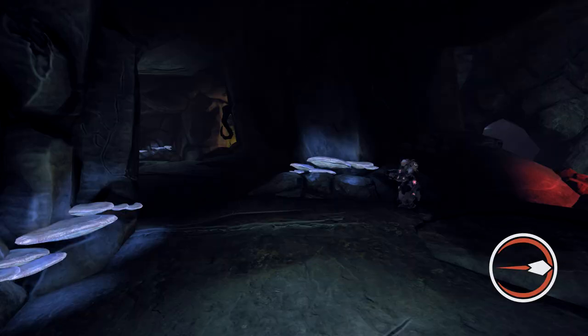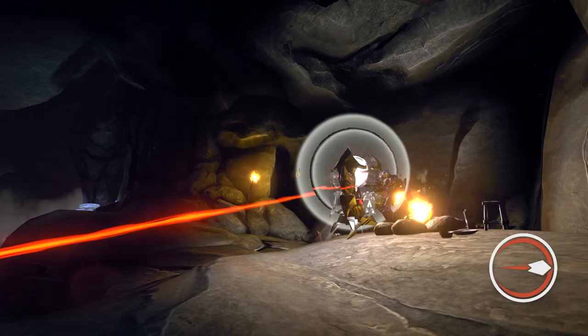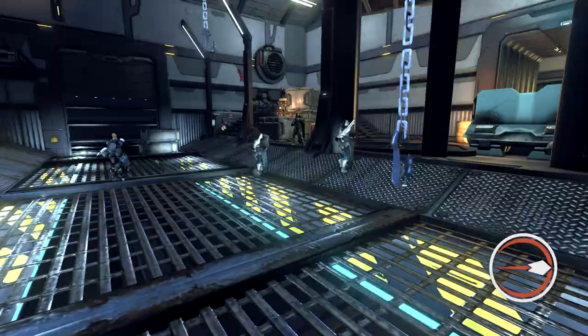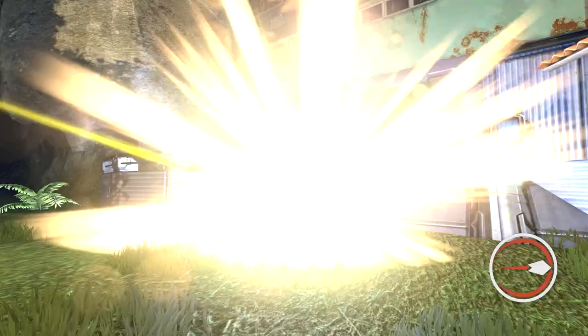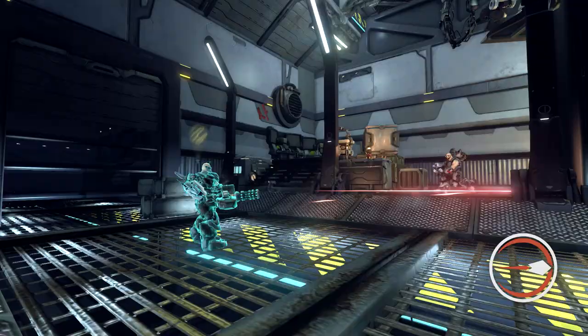Every predator prefers a fast and decisive killing blow to bring an end to their hunt, and the Tiger Claw is no different. Missile Shot is the coup de grace of the Tiger Claw ability suite. Upon activation, the next primary round fired from the Fusion Cannon will deliver an explosive payload on impact, spreading its deadly damage over a wide area. Missile Shot is that merciless final moment for your wounded prey.